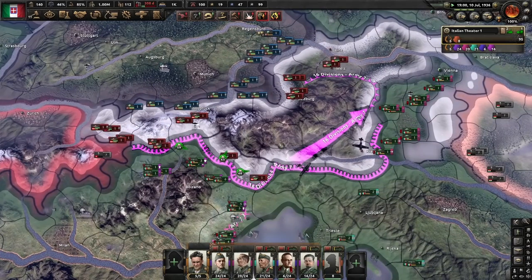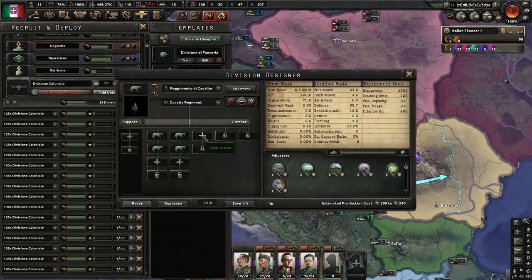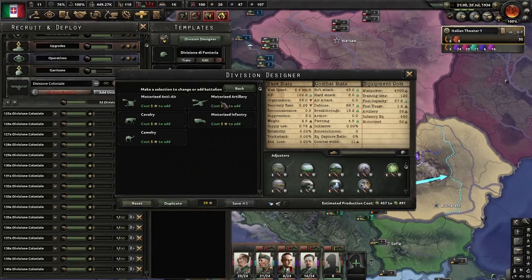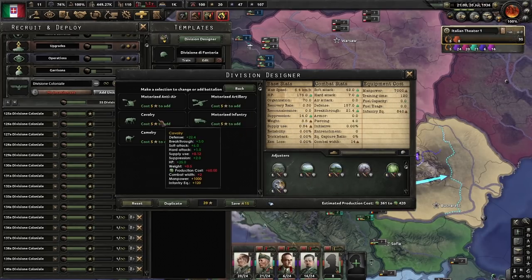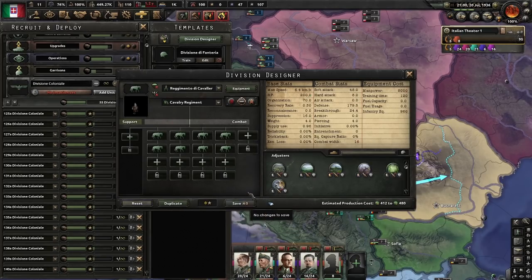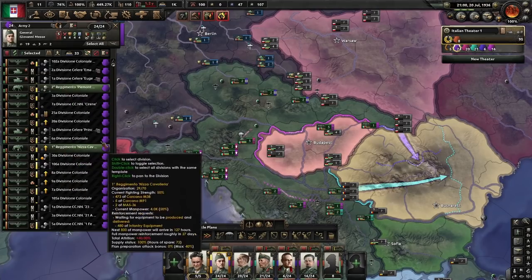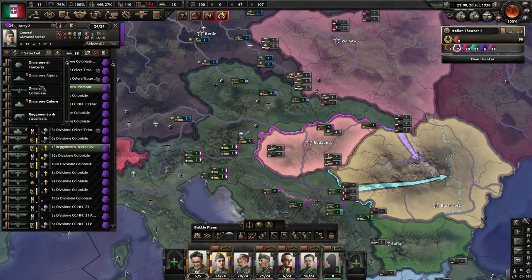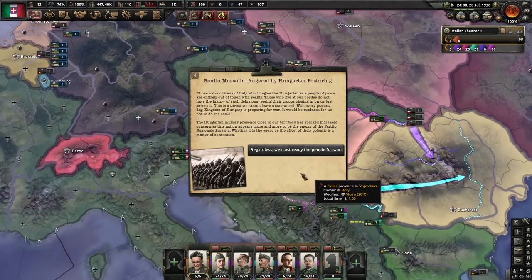The second war of the campaign is about to start, but the part that needs a long explanation is pretty much over. Moving forward, we just need to make sure that the justifications keep on coming, that we fulfill the annex conditions, surround the Romanian capital, cover all hostile borders, and make use of reduced justification time from land lease wherever possible. In case you want to watch the one and a half hour long original video, it's linked in the description as well.